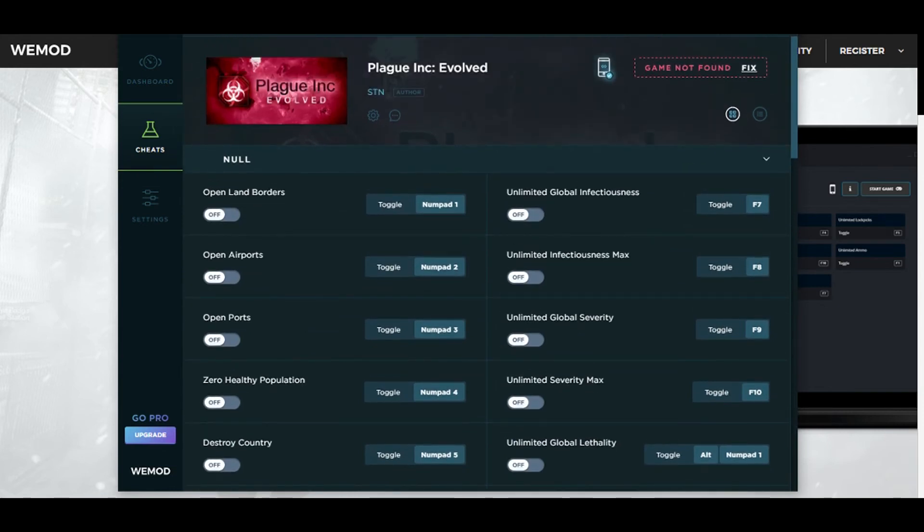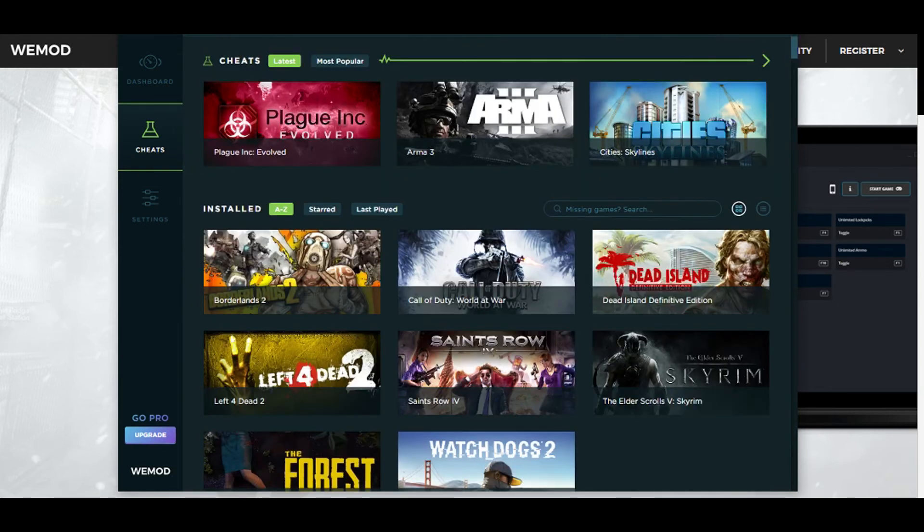Lots on this — on this Plague Inc. Evolved. But yeah guys, that is how you mod almost any game. The only games you can't mod are games that you go online — like multiplayer games. Like you can't mod Call of Duty Black Ops 2, you can't mod Team Fortress 2. You can't mod games like that that require online to actually play.